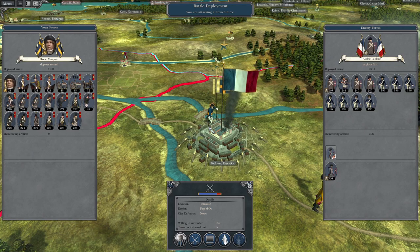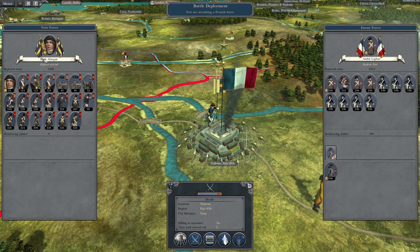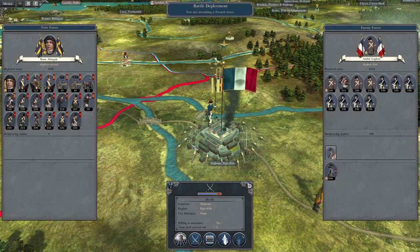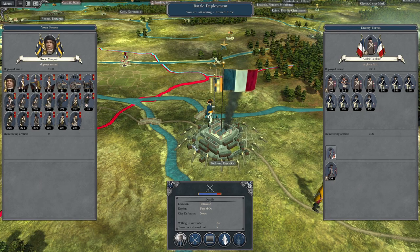What's up guys? This is the Brozeman and I am back to bring you to the next episode of my Empire Total War Let's Play as the Kingdom of Sweden! So to pick up where we left off, France has utterly collapsed and we are now pushing south and we are about to create a border with the Spanish Empire.